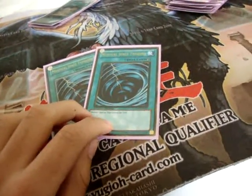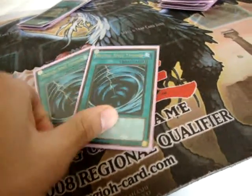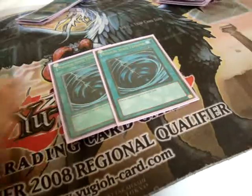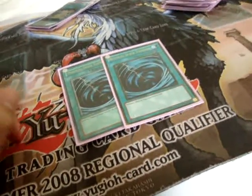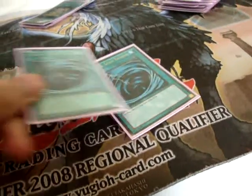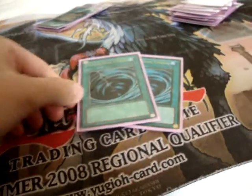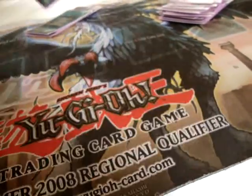Heavy Storm didn't come back, and also this card does a lot of good work against Samurais and Gravekeepers. You just pop the Necro Valley, pop the Gateway or the United, and it slows them down. Also, back rows are mainly Lightsworn's biggest problem, so it just plucks off a back row for you. I think it's good.